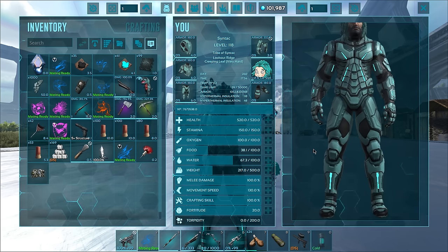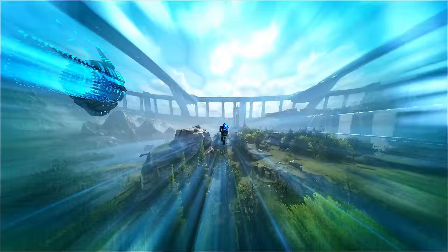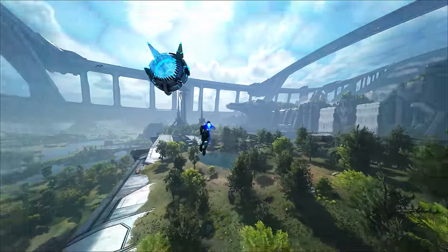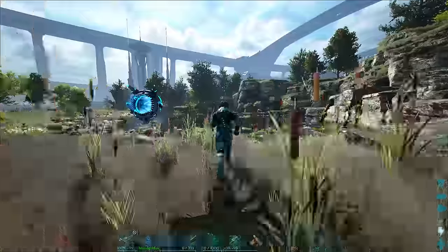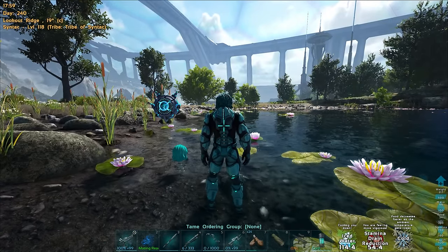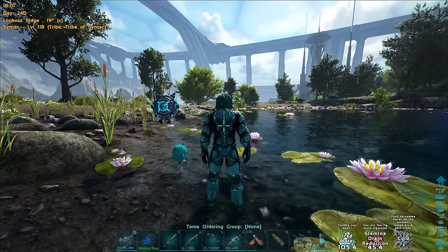We have the tech canteen - probably one of the coolest things to come out of this DLC, and I'm not joking. The canteen can hold three drinks - that's so much better than the water jar and the water skin. It feels like it was about time they added something that's next gen for water storage and consumption. Currently I have it on cold mode - that's the buff we get. It's basically going to cool you down and it also has a stamina reduction effect.